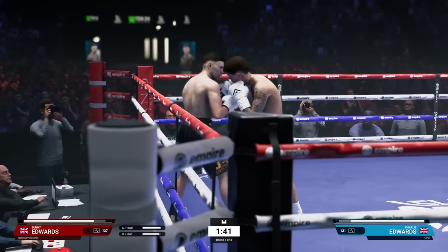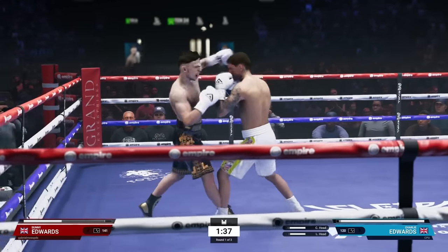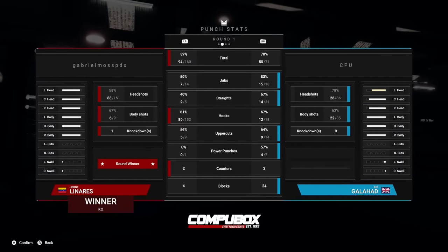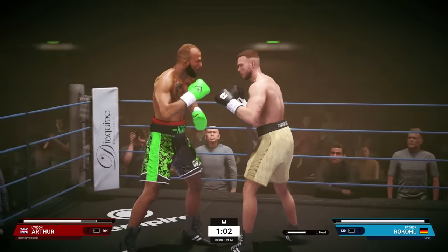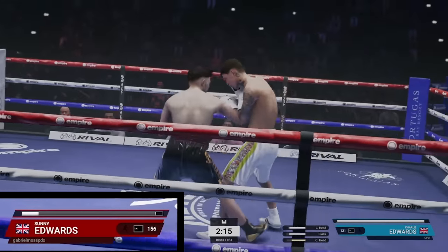Boxer attributes differentiate each of these fighters, and Undisputed is remarkably granular about what each of its core stats does. Vitality governs everything about the number and frequency of punches a fighter's head and body can take, but then you'll need to worry about managing your heart rate, where a lower BPM allows you to keep your hands up longer, and you'll also need to manage your stamina to continue effectively throwing punches. This is realistic, but it can be a lot to manage if you're not used to it.